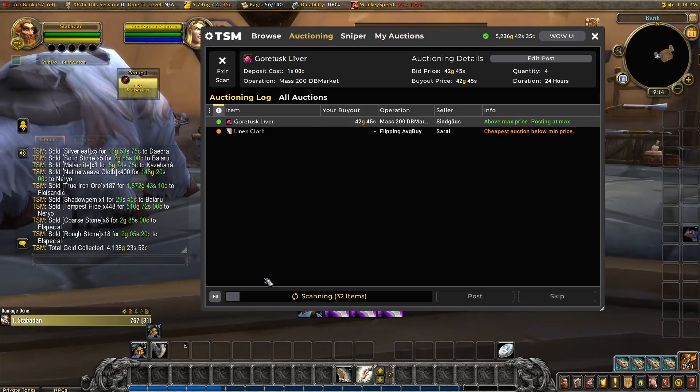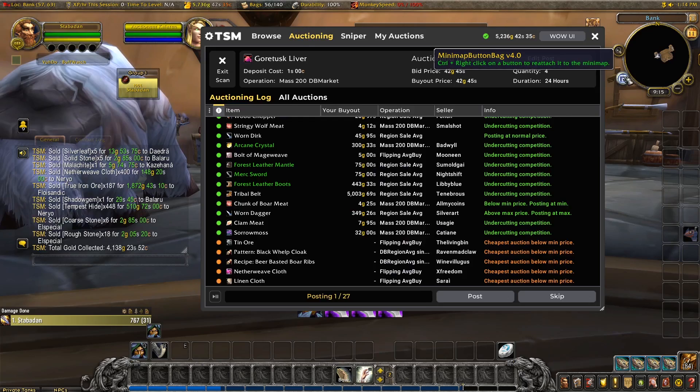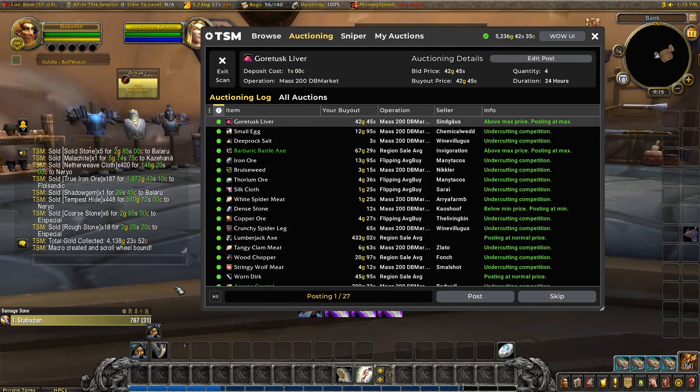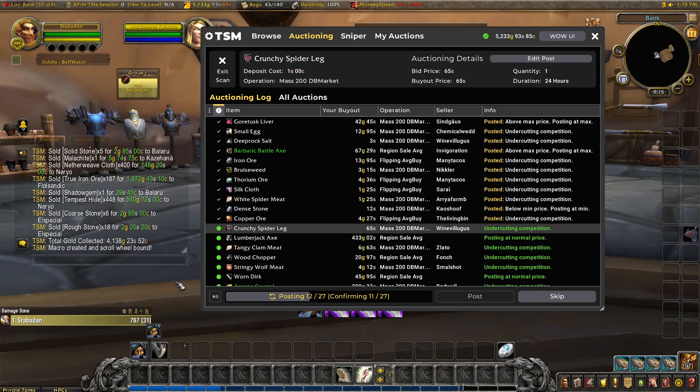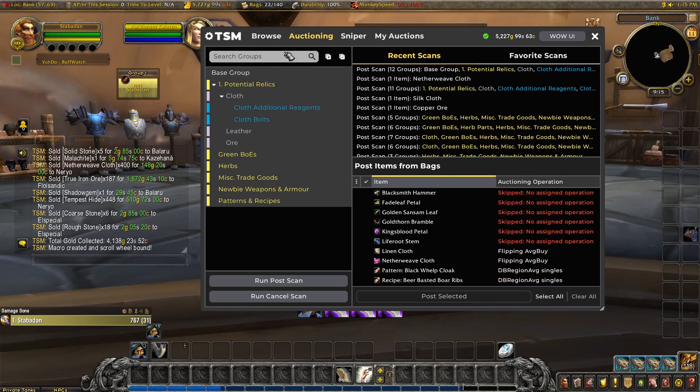Collect it all up and let's put the expires back on the auction house. Looks like my scroll wheel macro fell off. We can quickly put that back on in the settings and then repost. There we go, much better. That sometimes happens with new characters - you just have to put it back on again.